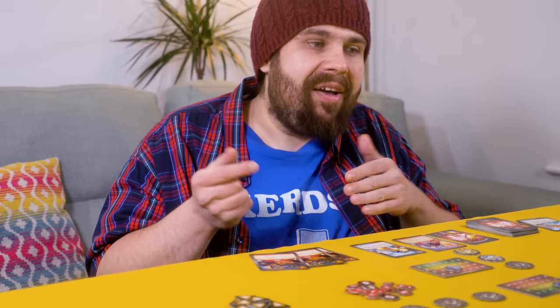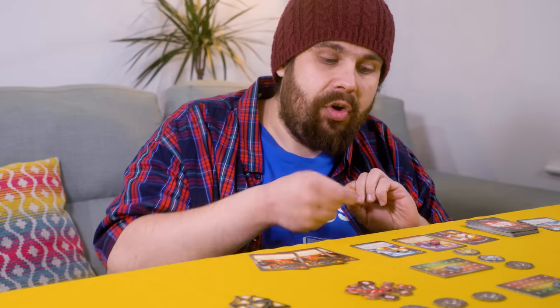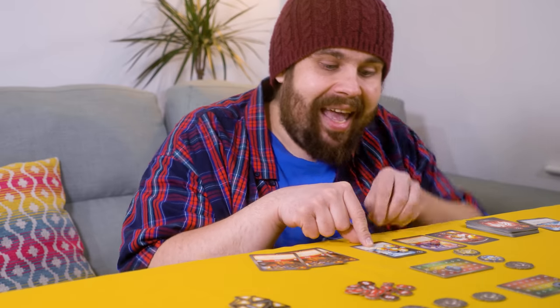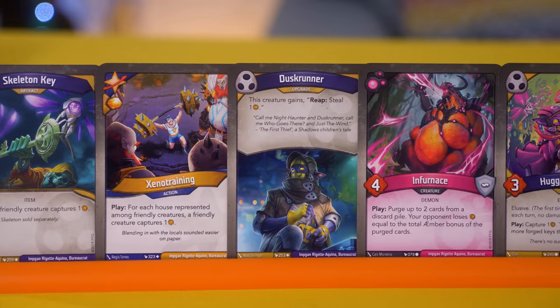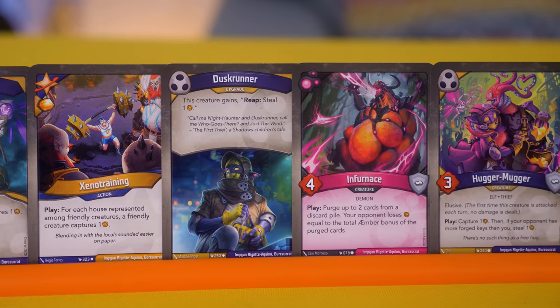So you could do something like fight over your opponent's supply of amber, potentially stealing it and taking it for yourself or capturing it and putting it on one of your creatures — which is great up until that moment where the creature dies and then your opponent gets all of that amber back. Or you could alternatively realize that you're in a losing battle and opt to let them forge a key whilst you work towards dismantling their advantage.